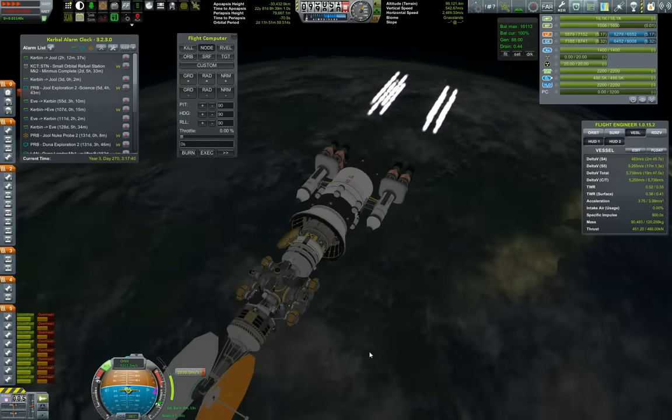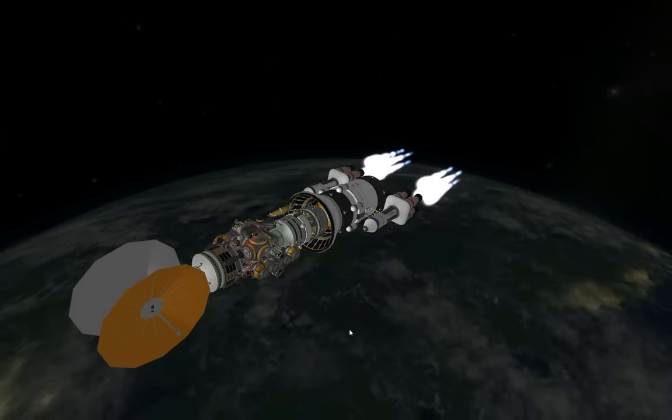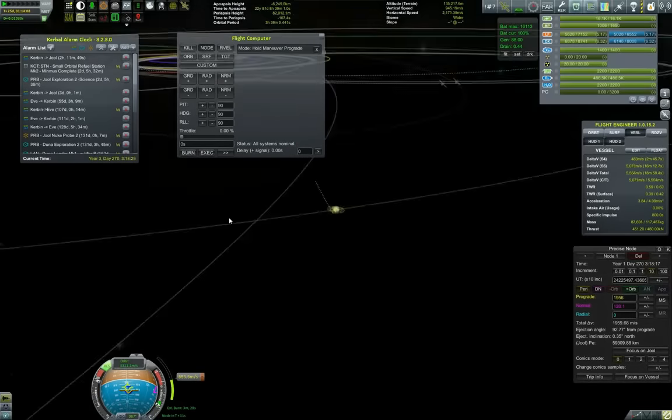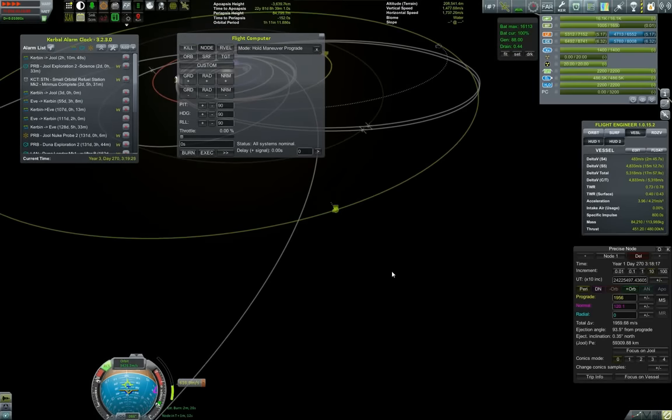It will go better once we reduce the part count when we start deploying our probes. We are midway through our burn, still holding maneuver prograde. We've ejected from Kerbin and are now trying to get a good apoapsis around Jool, expanding our apoapsis toward Jool. I'll be cutting the video as soon as we achieve the correct transfer — we're closing in on the 30-minute mark, which should be the max length for the episode.